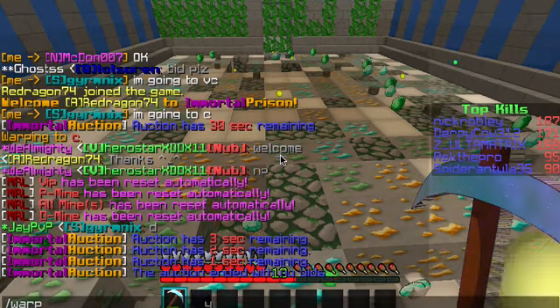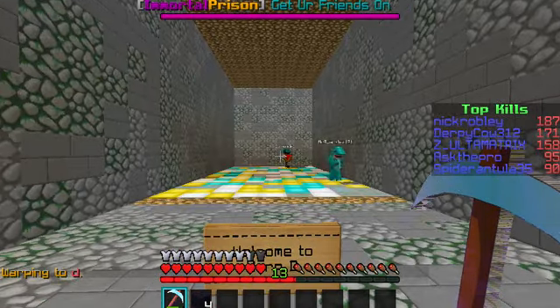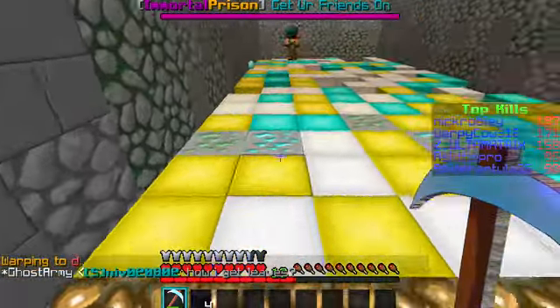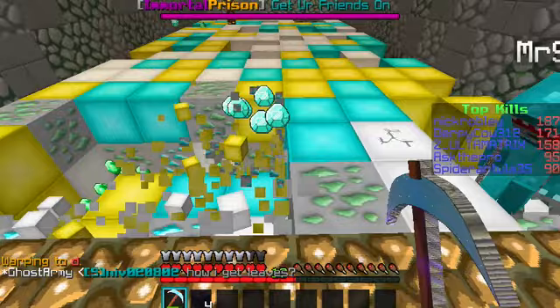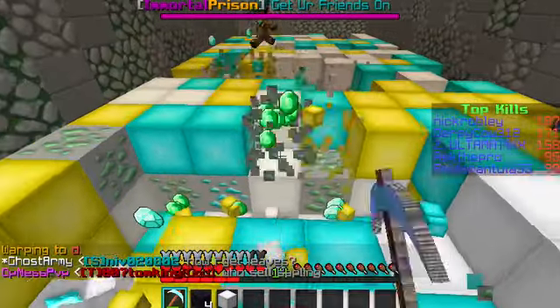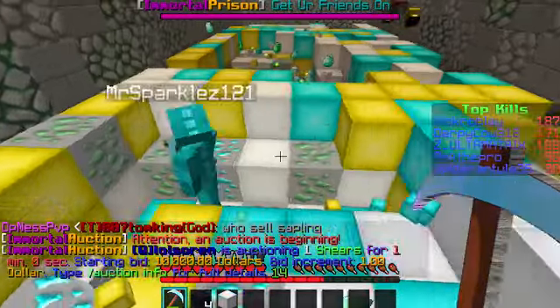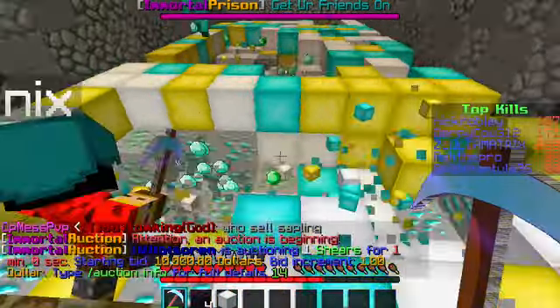We're going to go over to slash warp D. Germanix is already here. So you get right here: gold blocks, emerald blocks, diamond blocks, and iron blocks, emerald ore, and diamond ore as well.